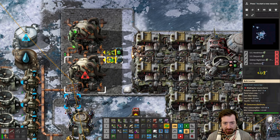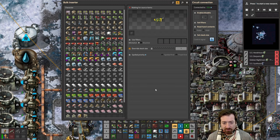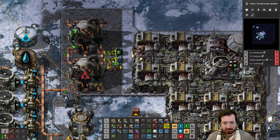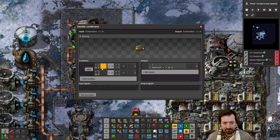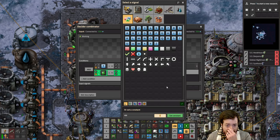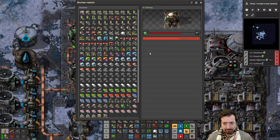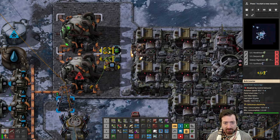I need to restrict these guys. We need a Decider Combinator, which is somewhere in my inventory. So you measure temperature T and fuel cell. I'm excited for fusion power — we've got zero of that. Temperature is less than 750, we pop in a new cell. Enable only if green is greater than zero. There we go.